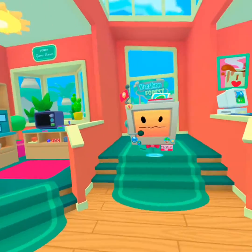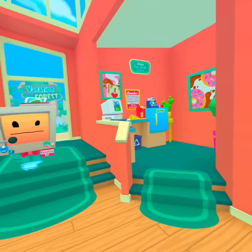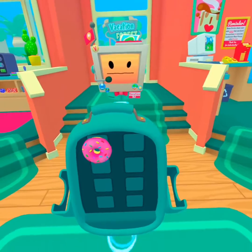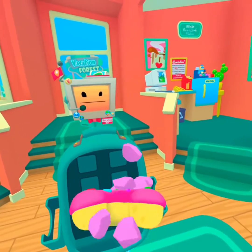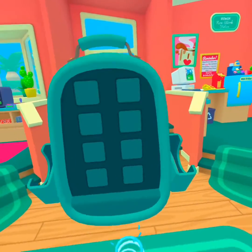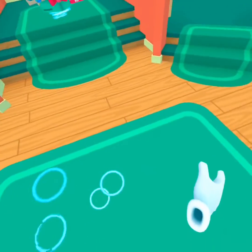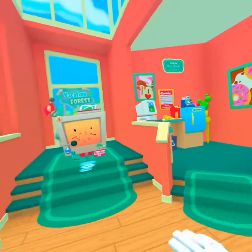Alright, now what? You look good, human. Before we head out into the world, you'll want a place to keep all your cool stuff. Here, take this one-of-a-kind human back storage device — I think it's called a backpack. You can't vacation without your backpack. Wow human, you look really great.